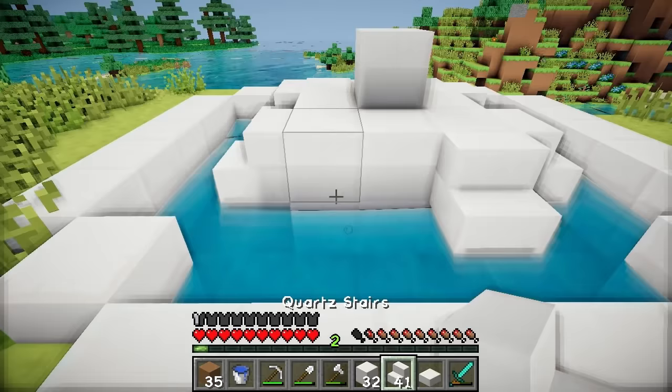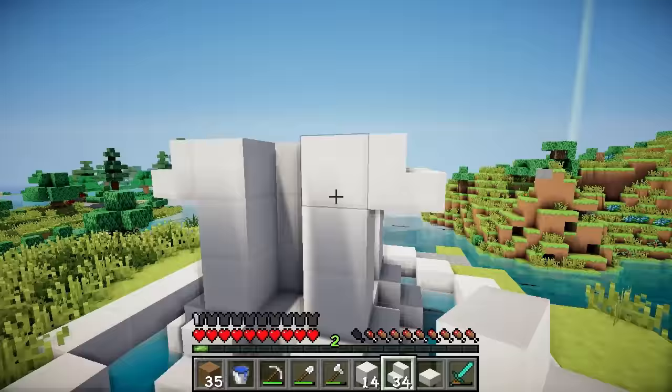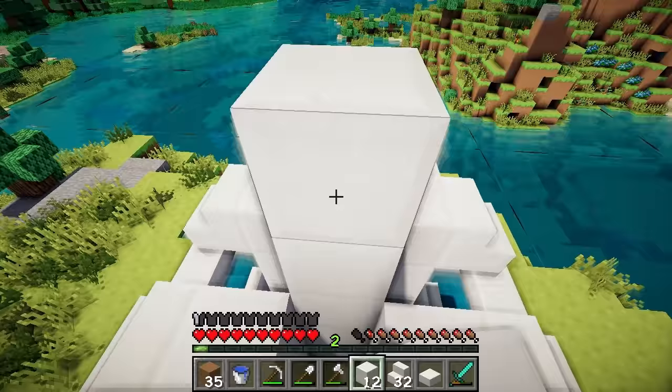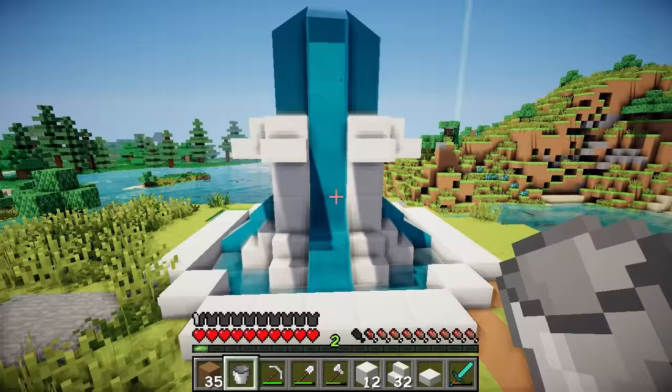We just fill in this fountain. Ignore that turkey in the background — that's actually Joel! Now at the moment this is more of a pond than a fountain, so we need to put some water features in the middle. We'll have some stairs on every side. And then let's put some blocks down here and build this up a little bit, and then we'll have some more stairs. Voila — the water falls down the middle and looks real good! Fountain goals! Now we can cover up this infinite water source and carry on.